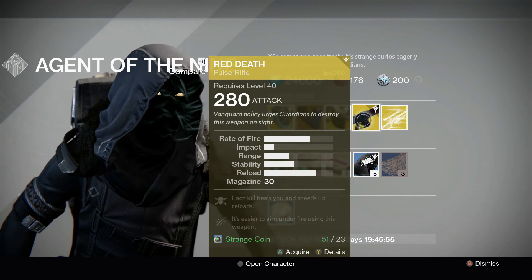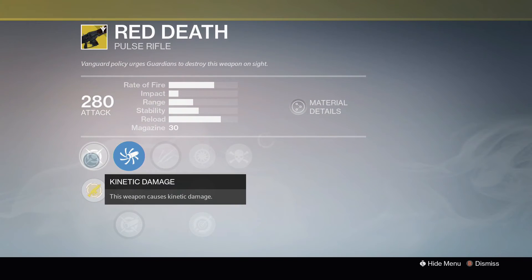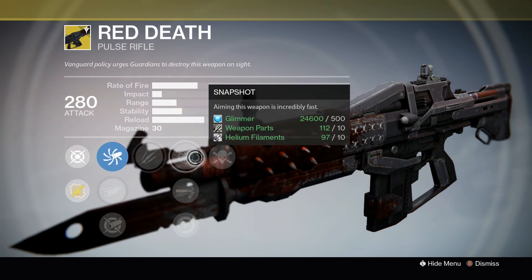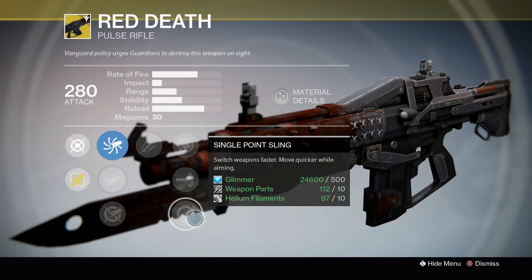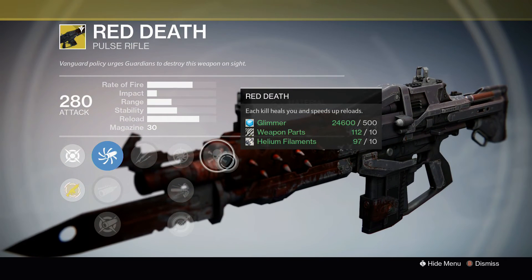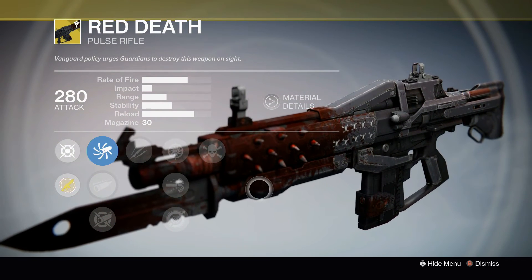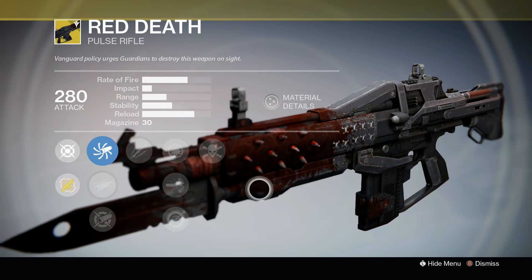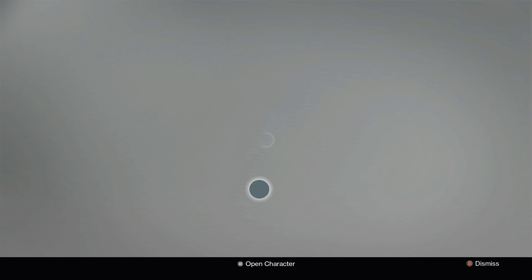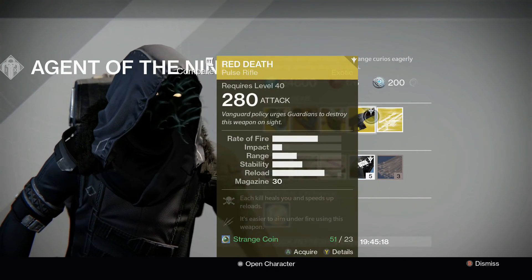For the weapon this week, we have the Red Death Pulse Rifle. This one has kinetic damage. Unflinching — it's easier to aim under fire. High Caliber Rounds, Single Point Sling, and the Red Death perk: each kill heals you and speeds up the reload. I quite enjoy the Red Death. It gives you a little bit more survivability, especially in PvE, as you'll be getting lots of kills which means lots of health back. It's a fun one to play with and people are starting to like Pulse Rifles in PvP as well.